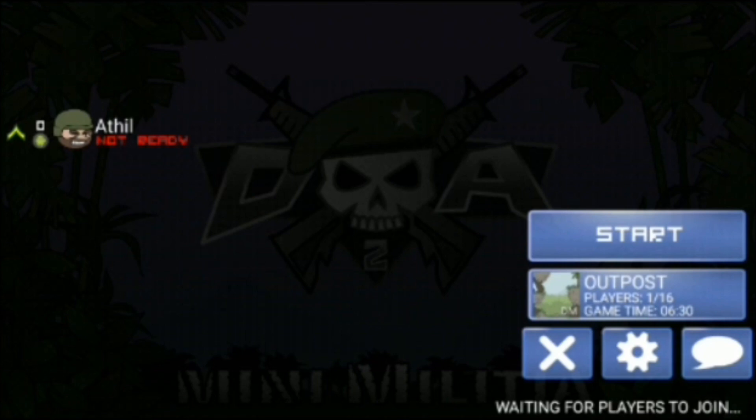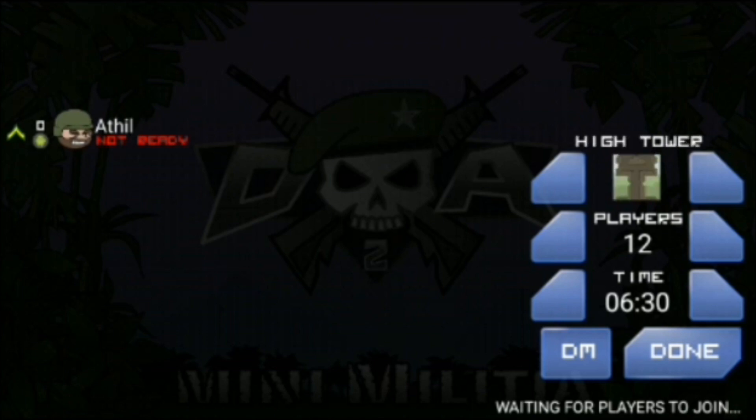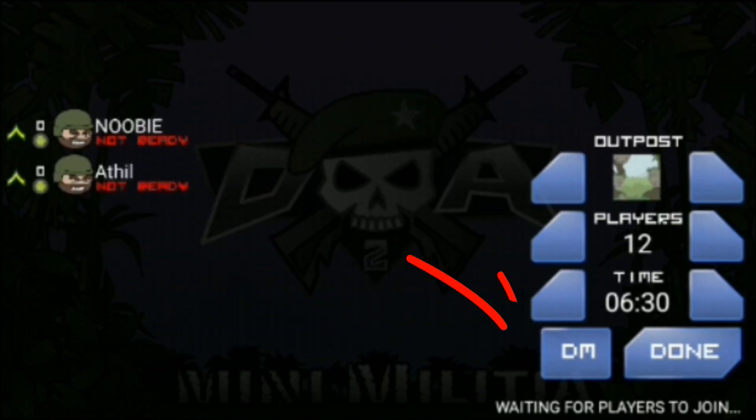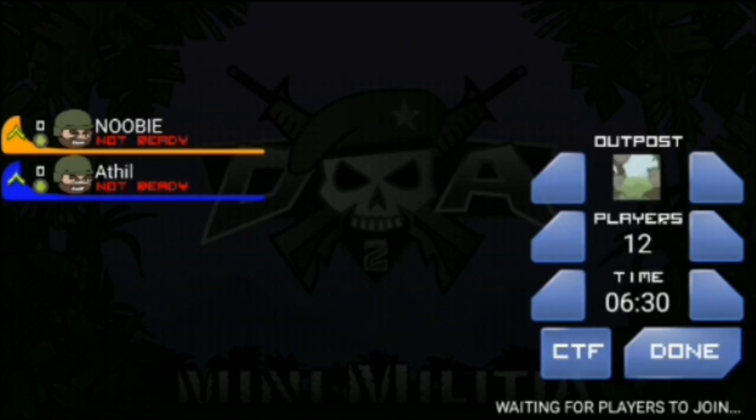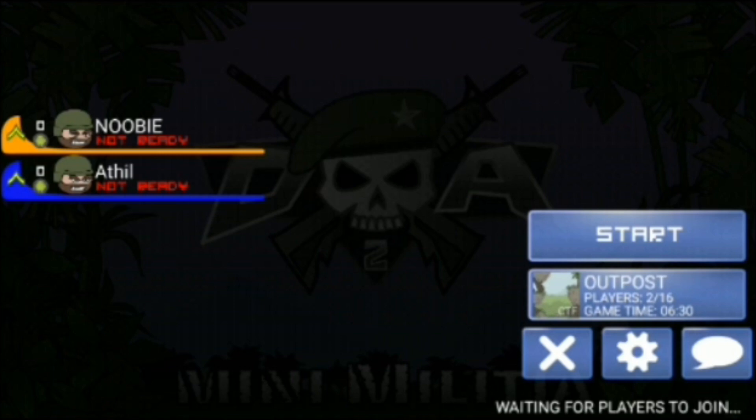The old Mini Militia settings look like this. You can change the place to Outpost, Height, or Catacombs, and set players to 10, 11, 12 — anything you want. You can also change the time. The main point of this new version is you can change DM to CTF, which is the flag version of Mini Militia.